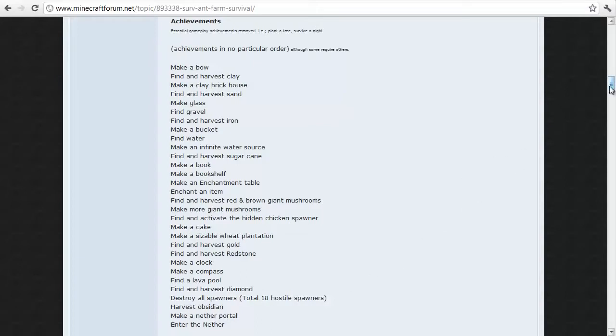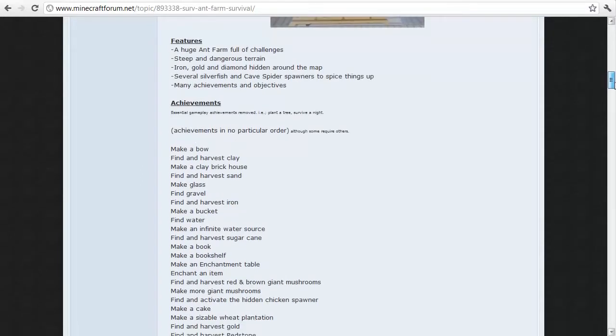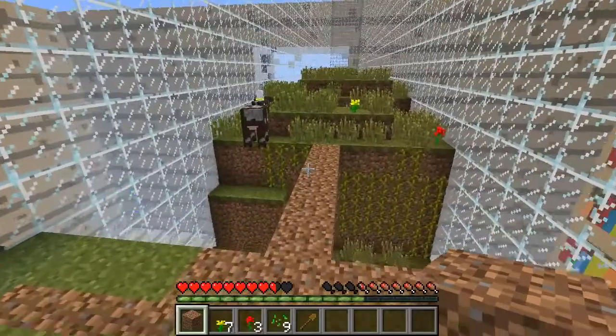It looks like the way to get out could be similar to that 'Three Days' map, where we'll have to go through the nether. Features include a huge ant farm full of challenges, steep and dangerous terrain. There's iron, gold, and diamond hidden around the map — I love hidden stuff! Several silverfish and cave spider spawners just to spice things up — luckily that was at the spawn. We better make progress toward those cows.